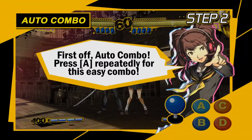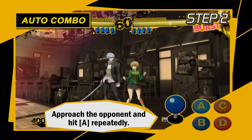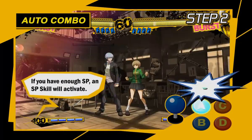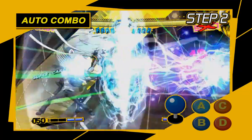Next, the lovely Rosette will teach you how to perform basic skills! First off, Auto Combo! Approach the opponent and keep pressing the A button to bust out an easy combo! If your SP gauge is full enough, it'll even finish with an SP skill!